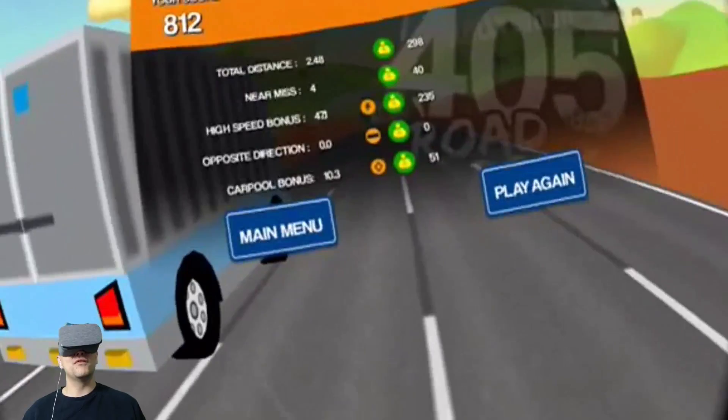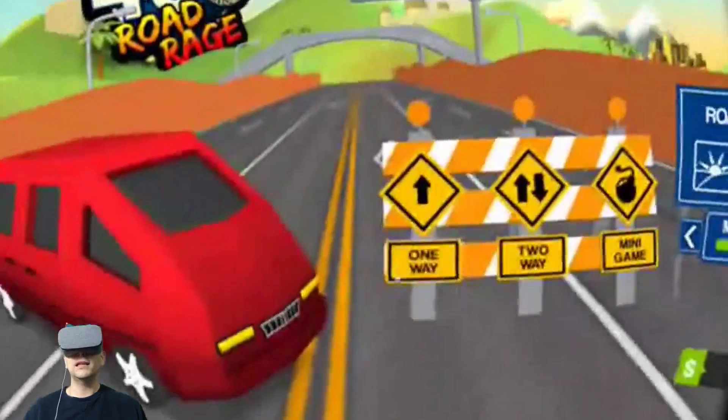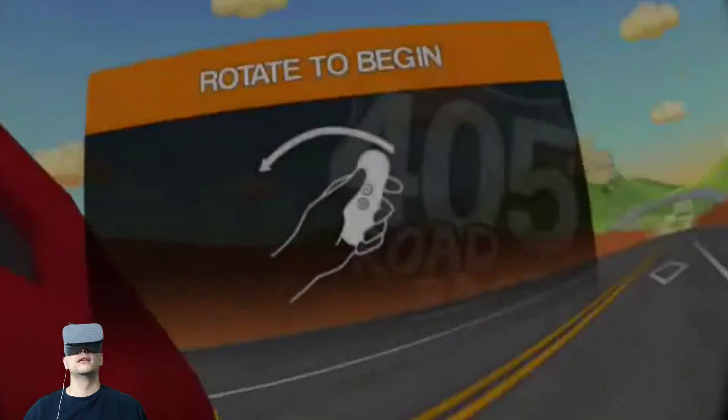So I made an accident and that's it. Total distance 248, near misses 4, high speed bonus, and so on and so forth. So let's see what else this game has to offer. That was one-way — let's check out what is two-way.